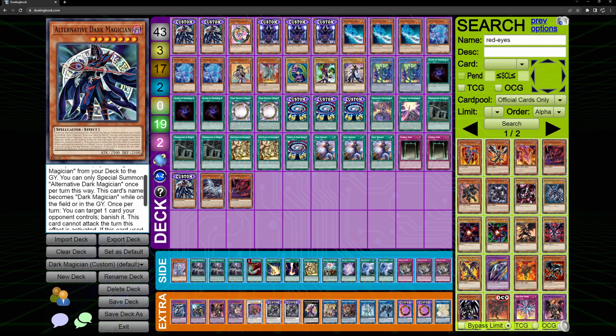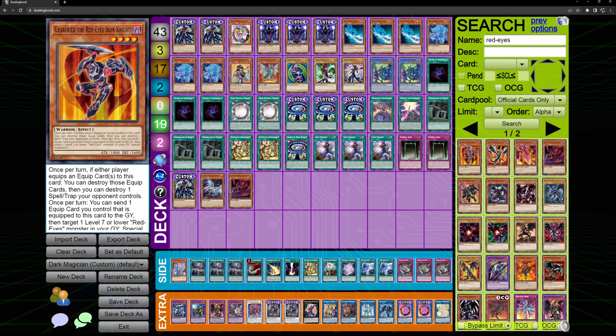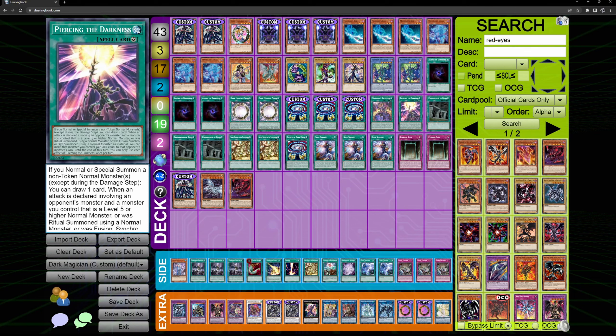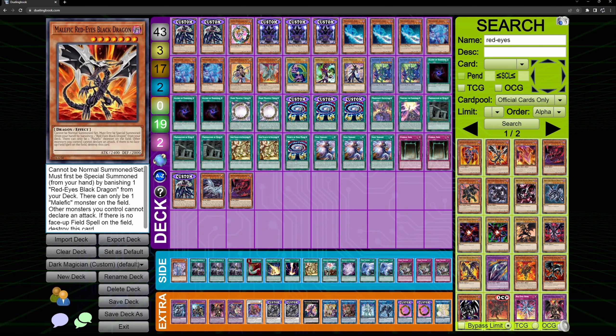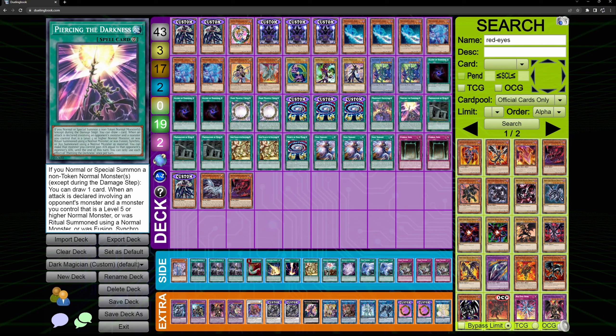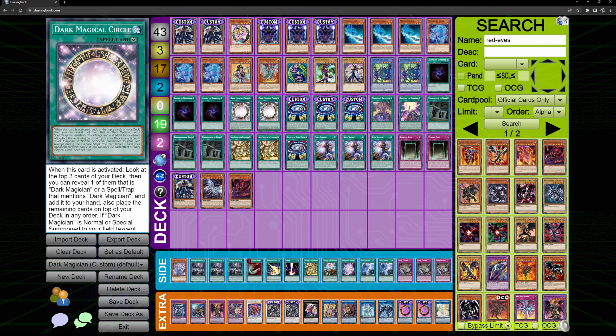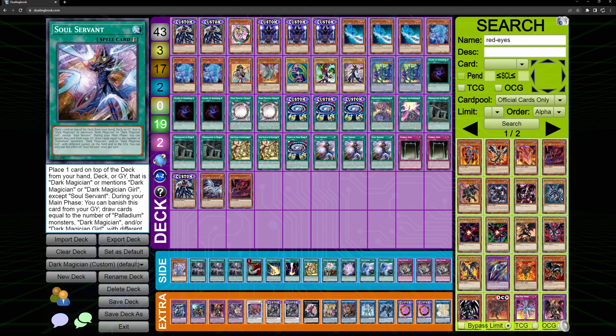I gave it a once-per-turn banish effect because we like banishing with Circle, which fits the archetype. I wanted to make it search either Piercing or a related item, since those cards are unsearchable and are really made for the archetype. This card boosts our cards and gives us a draw every time we special summon something in Dark position. The original Dark Magician I wanted to make a searcher, so its effect allows it to be used as a normal monster activating Piercing, and when it goes to the graveyard you can search Piercing from your deck or graveyard. It's easily searchable by Soul Servant and Luvia Chaos.